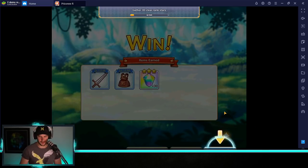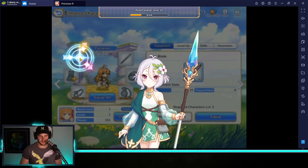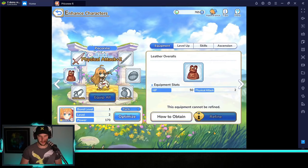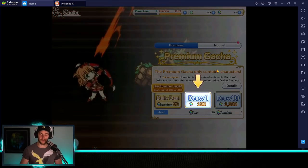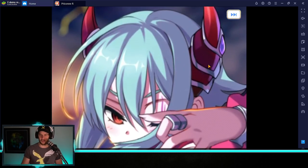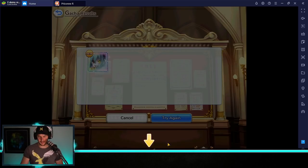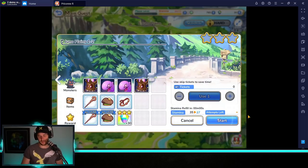Moving on, we equip some gear — give Peko the sword and the dress. Now we get to the first summon. At global, you can stop after this first summon if you want — just close the app and go back to the start. But because global is going to give us so many resources, even if you get something you don't want here, I'd still continue. We went ahead and got Anna. Because we're bound to Crunchyroll, we're going to get an extra 2000 gems here.